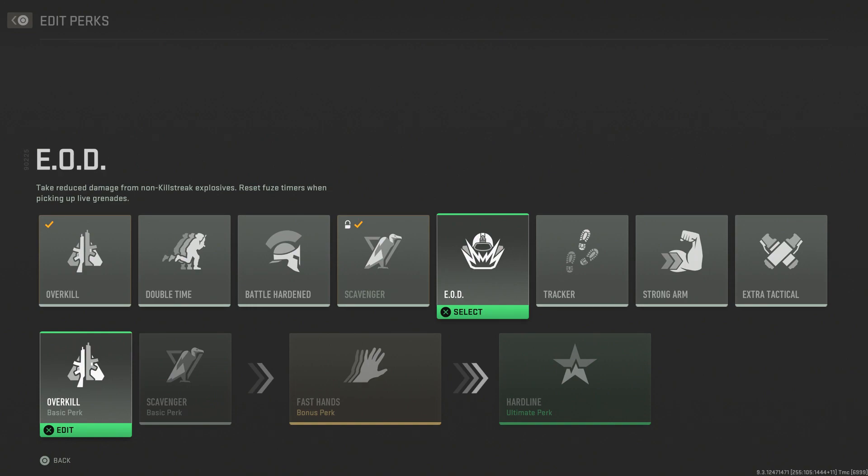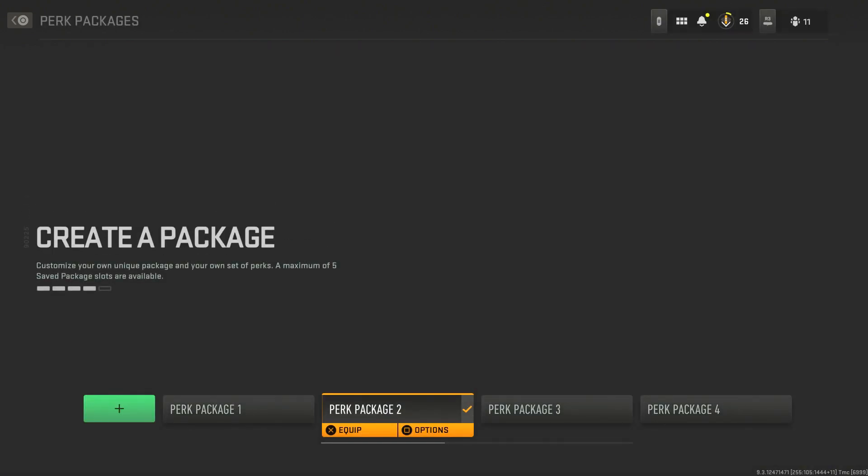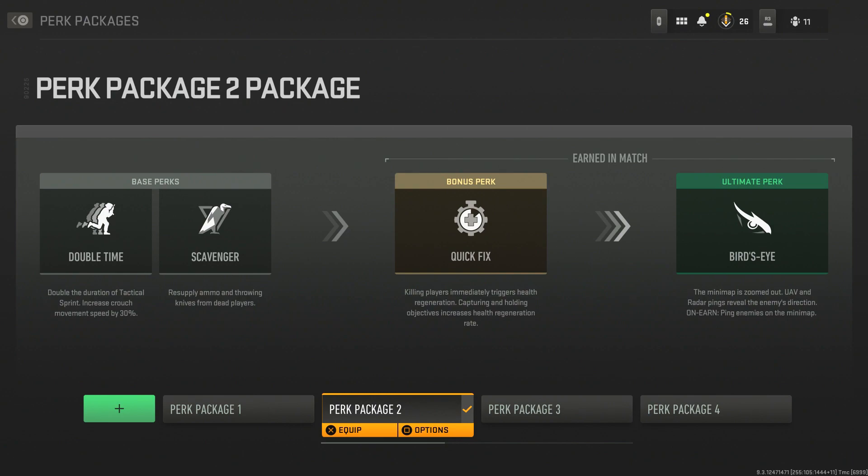EOD helps with explosives — like people throwing grenades — so you don't die as quickly from them. You could also use Battle Hardened so you're not getting flashed constantly, which is frustrating. But going back to my perk pack: Scavenger is there because you run out of ammo a lot in this game. You're getting kills quickly and burning through ammo, so it helps replenish that throughout the game.